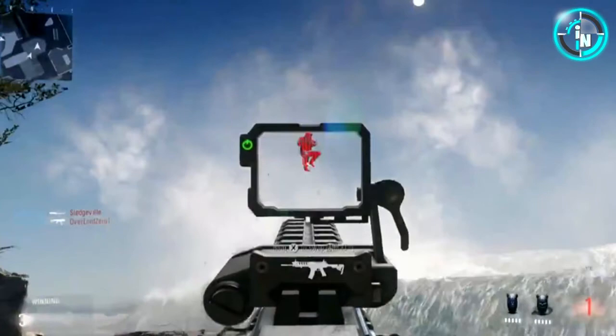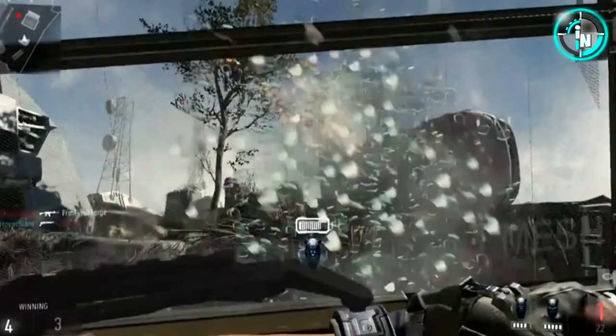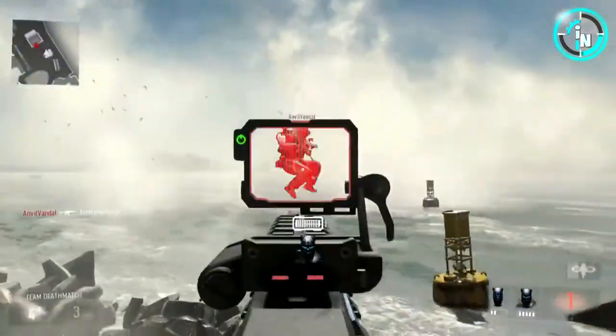The wave is still coming in, so this guy decides to jump completely over the water to dodge it. Right here he pulls out a riot shield — as you can see in the bottom right corner, instead of a lethal and tactical he has the ability to pull out a riot shield, which also has a battery. You cannot run around the whole game with it. An enemy comes in shooting at him, he completely blocks it with his riot shield, then once the enemy stops shooting he pulls out his pistol loaded with one bullet and shoots him in the face. That's pretty sick — and look, the guy just flies into the water.